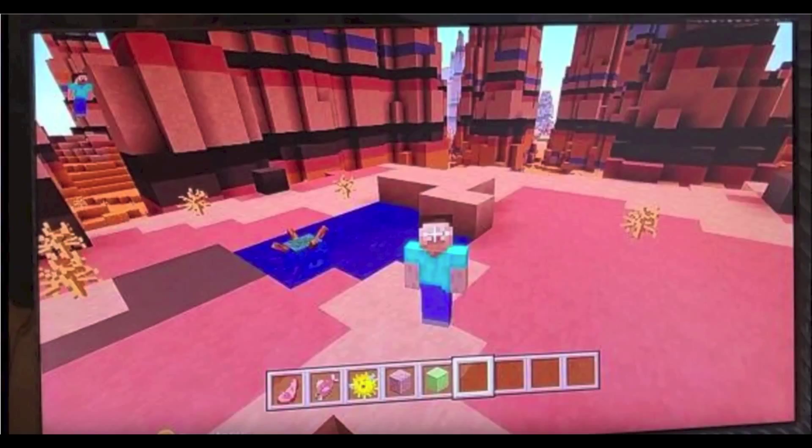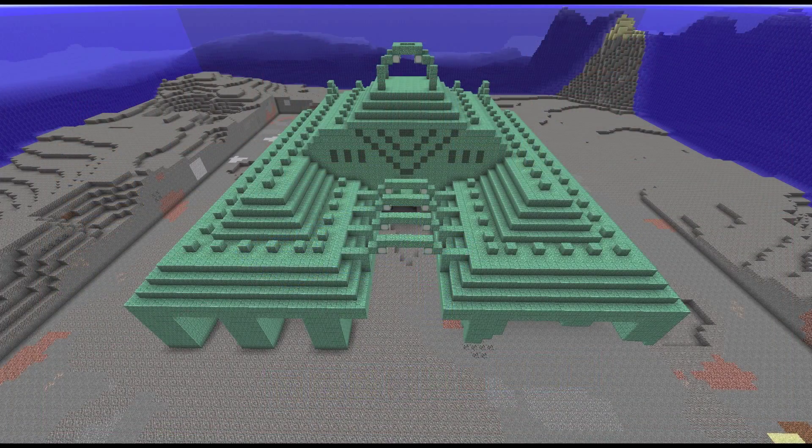Next up, going on to the center of the screen, we see that there is a guardian lurking in that pool of water there. That means there will be guardians in the game, and probably guardian temples, including all the blocks that make those up, including prismarine blocks and bricks, and water lamps, which is going to be super cool, and I cannot wait for that.